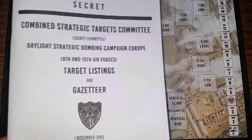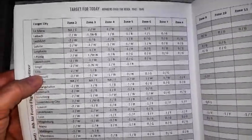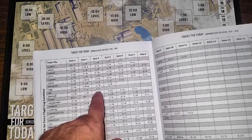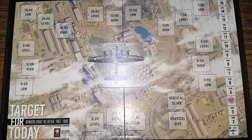To figure out where your target is, you use the target listings and gazetteer book. The main part of this book is a listing of all the different targets available. For the 8th Air Force — which is where we're flying from — there are over 300 possible targets. Looking at the top of each page, you find the zones listed. The last zone shown for your target is the zone it's in. For Lille, there's nothing in zone 5, so our target is zone 4.